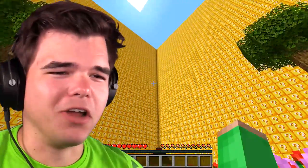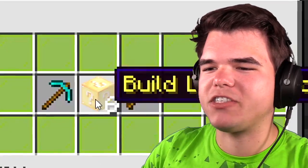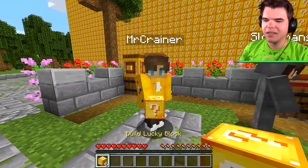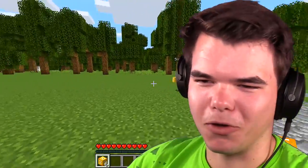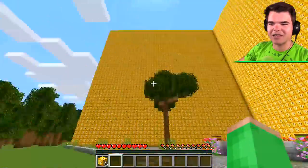That is a lot of lucky blocks. I know what we're doing. These are build lucky blocks, guys. Each of us have six in a barrel. Grab your tools as well out of the barrel. So we gotta build houses of whatever comes out of these. You can go first — no, I don't wanna go first. I'll go first. We're gonna take turns opening the blocks, and anything that comes out of this, I can gather.